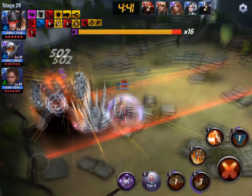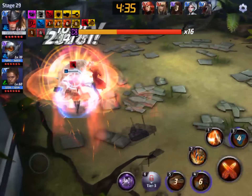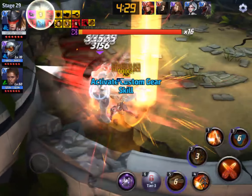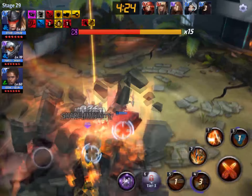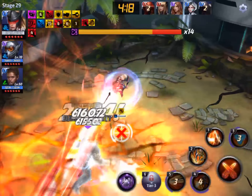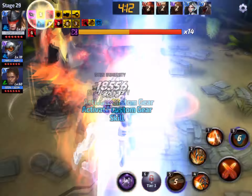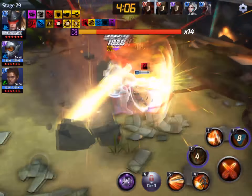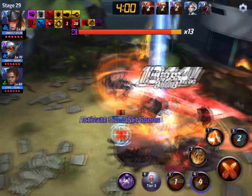Hopping in, there are two skill rotations I use with Sharon Rogers. I always start with the third skill cancel into the fifth skill, then let the fifth skill get the damage proc. I try to get hit a few times while the fifth skill is going off to accumulate more damage, then pop the fourth skill after a few seconds. That way the damage builds up from the third skill and I still get significant damage from the fourth skill even without the damage proc.